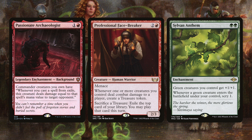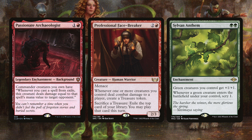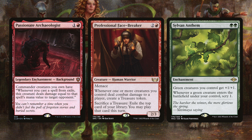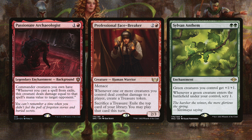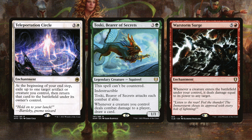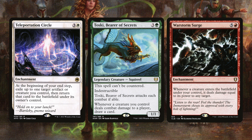Next we have Passionate Archaeologist, Professional Face-Breaker, and Sylvan Anthem. Passionate Archaeologist says whenever you cast a spell from exile, this creature deals damage equal to that spell's mana value to target opponent — another great way to burn down opponents. Professional Face-Breaker says whenever one or more creatures you control deal combat damage to a player, create a Treasure, and you can sack a Treasure to exile the top card and play it this turn. Sylvan Anthem gives all green creatures +1/+1, and whenever a green creature enters the battlefield under your control, scry 1 — if you're making tons of tokens, you can basically scry your entire deck.